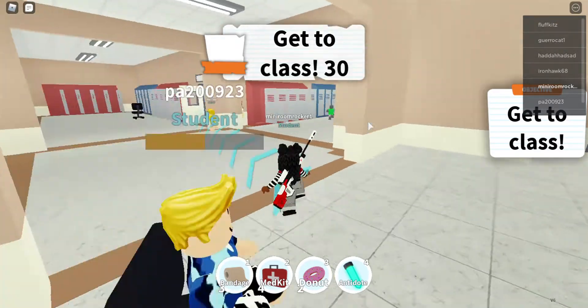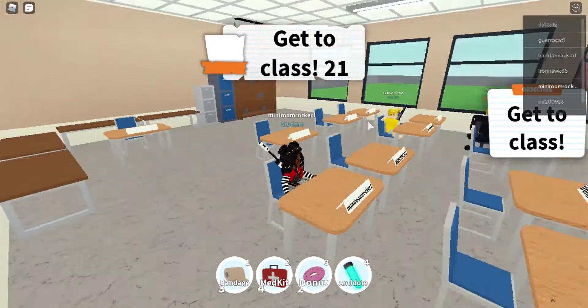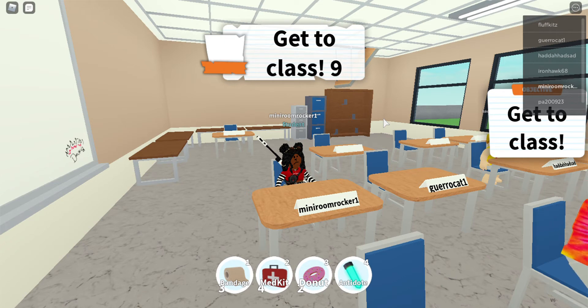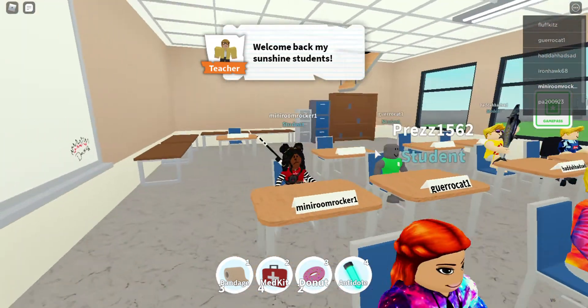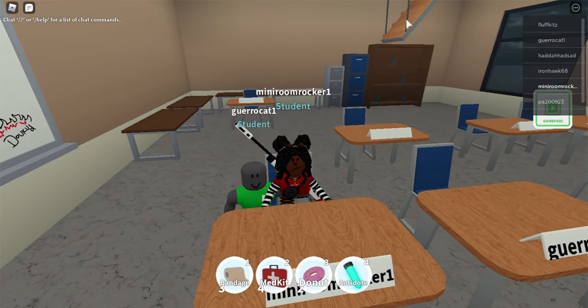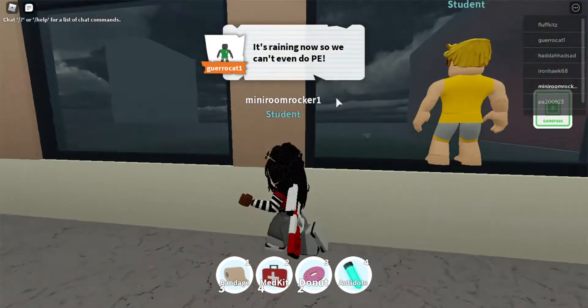We've checked all the red lockers, so we're going to get back to class. I believe it'll teleport you back. I'm assuming the story goes that as far as we know it's just regular school, but the zombie apocalypse actually started days ago and it's just hitting the city. I'll show you when we leave the classroom — right outside there are windows, and before class you'll see army trucks going toward the city. It's a really cool thing I don't think many people have noticed.